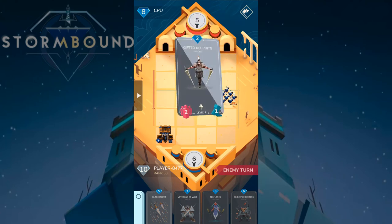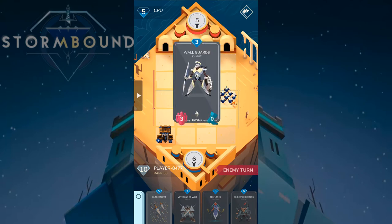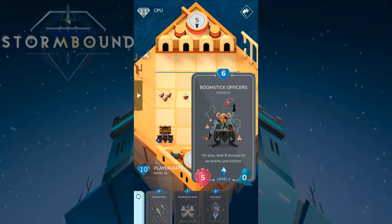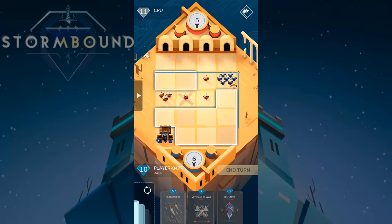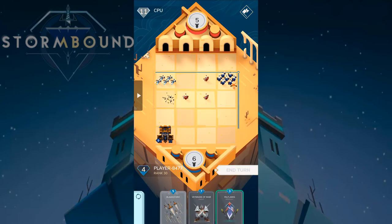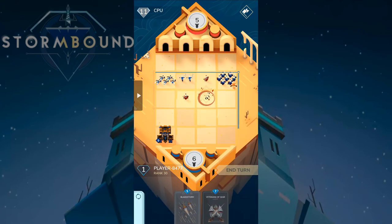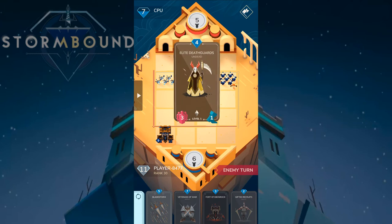We have a really strong unit here with eight strength, which will destroy his base if he's not careful. He doesn't seem to have much. One card reads 'on play, do three damage to any unit behind' — look at that play, it destroys it! We now have a lot of units up front and he'll be in trouble next turn.